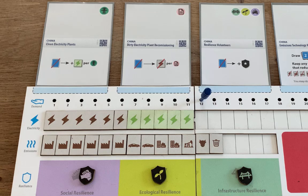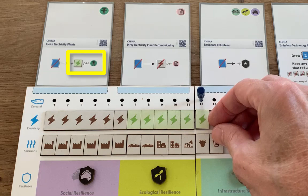However, you'll want to make sure you produce enough electricity to meet your electricity demand, represented by this blue peg. As you pull these dirty plants off your board, you'll need a way to generate more electricity. You can do that by using this action—for every card you spend, you can add one clean electricity plant.